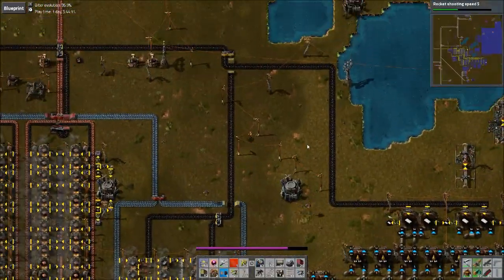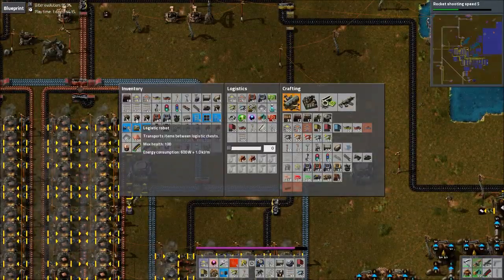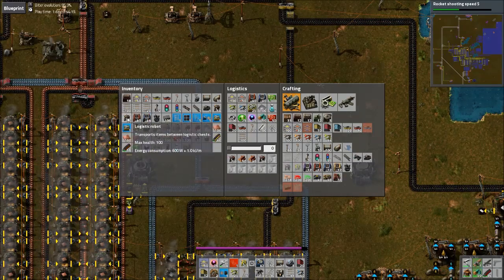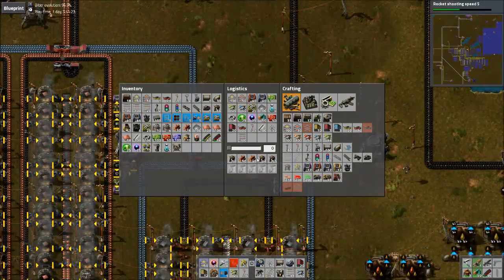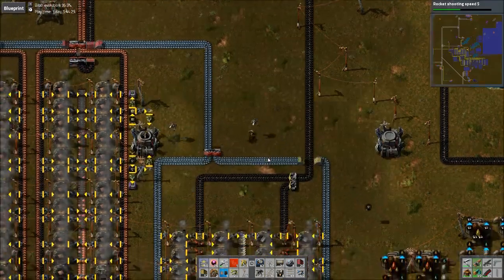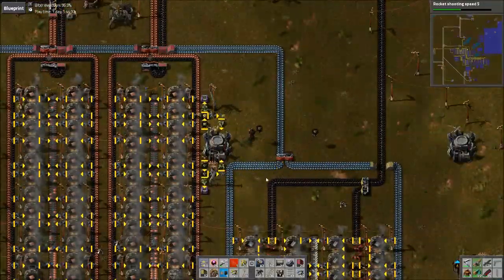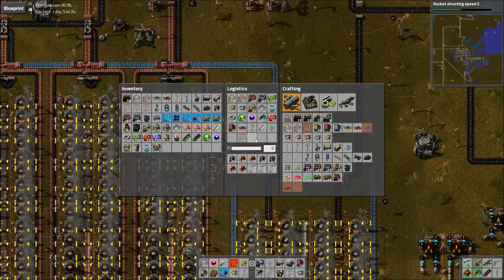I'm going to swap out my personal roboport here for my shield. Thank you for reminding me. And I don't need to be carrying all these bots around. A lot of stuff — don't remember if we went over this — but you can shift-click a lot of stuff into your trash slots, but some stuff you can't. The robots there, you can see I couldn't do that, so sometimes you have to just manually drag them. But quite a bit of stuff you can just shift-click.